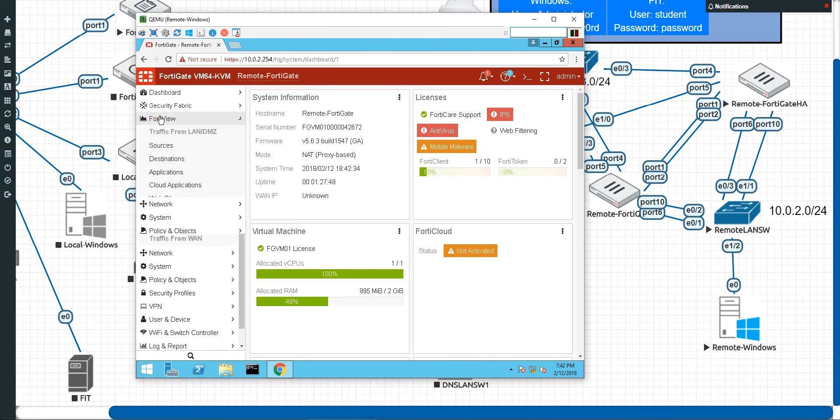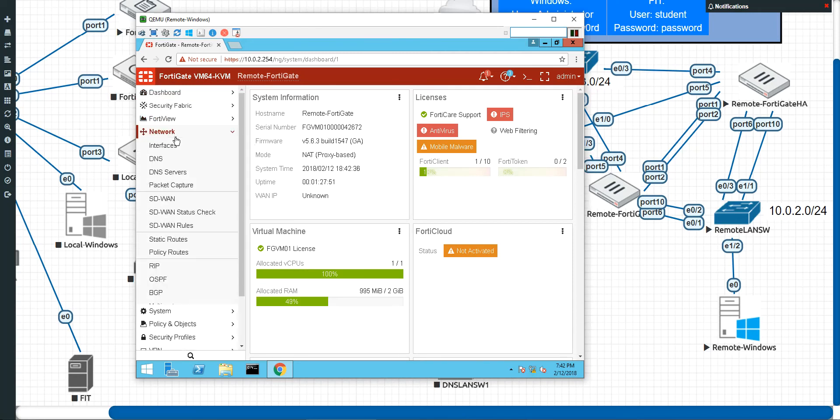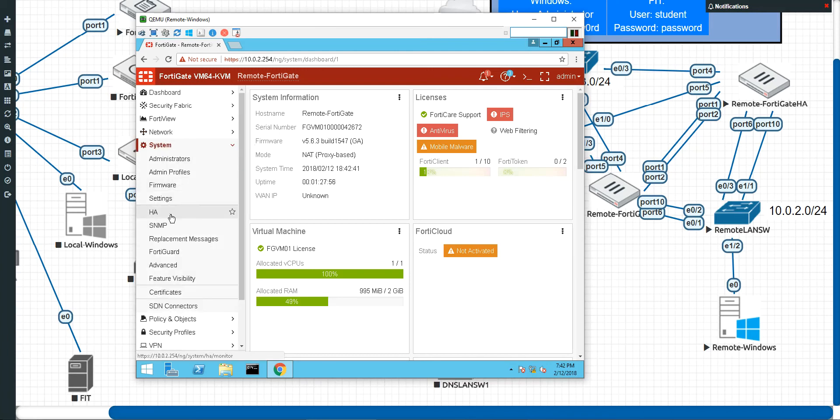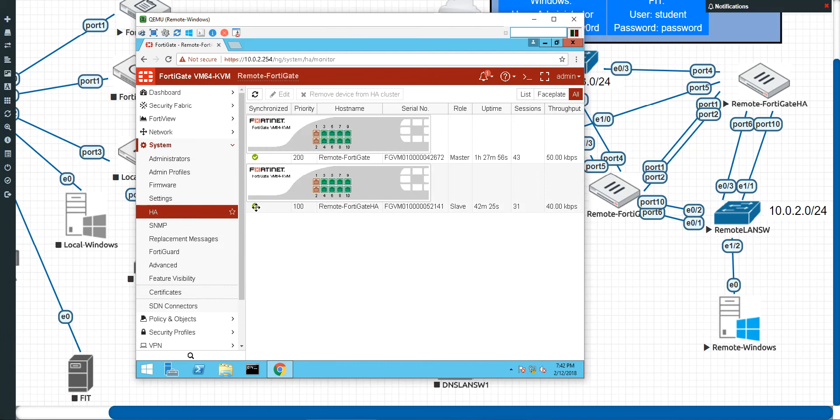It does take a few moments to synchronize the HA cluster, but once everything is in sync you will see little check marks right here showing you that it is good. The red ones are the heartbeat links and the green are the up interfaces.